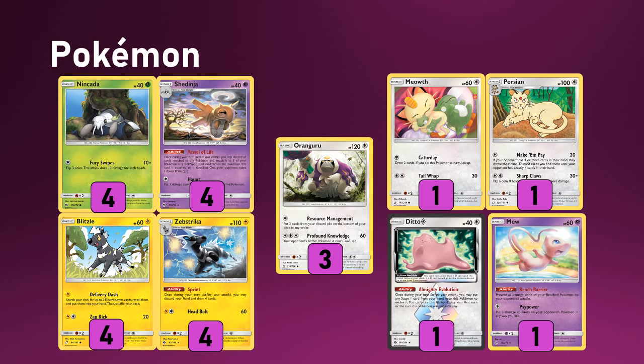Orangaroo is an essential cog in the machine of this deck — resource management getting you back Power Pad, supporter cards, energy cards, all sorts. Getting back your one-off Crushing Hammer is often a really important thing to cycle, as it's one of the ways you can run your opponent out of resources. Mars is another way we can actively take cards out of our opponent's deck. We also have a 1-1 Persian line — we've got to play a 60 hit point Meowth — and it can also draw us cards.